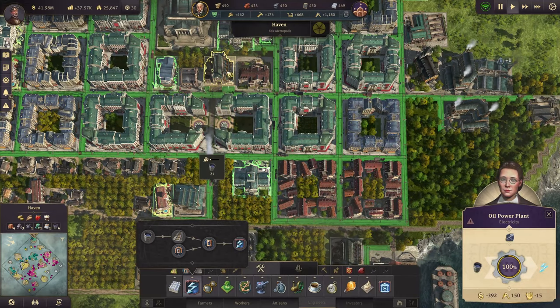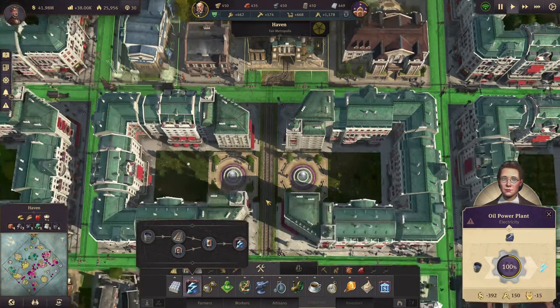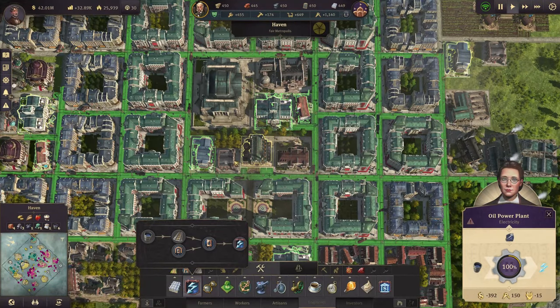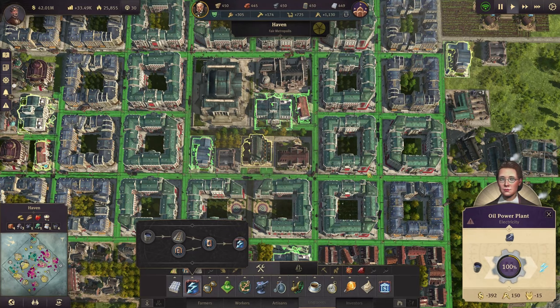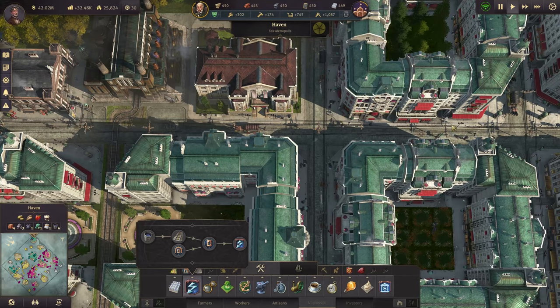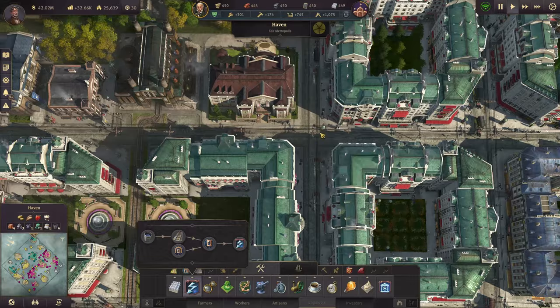Over here we do the exact same thing with the oil plant. The power plant also needs to connect to a railway all the way down to your oil harbor. When you click on the oil power plant you can see the green area which shows the service area that buildings can benefit from. And if we zoom in close we can see the power lines, which show which buildings have connection to the electricity network.